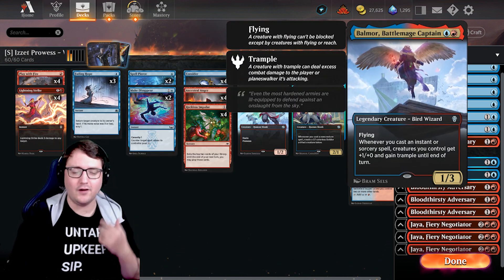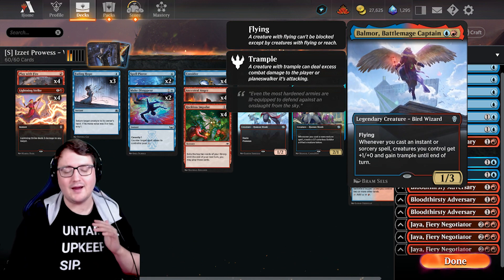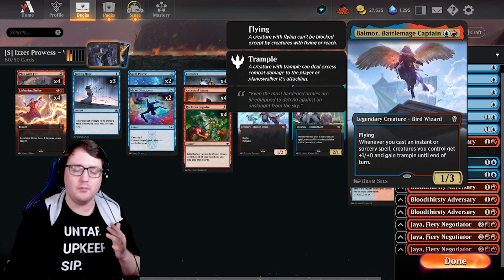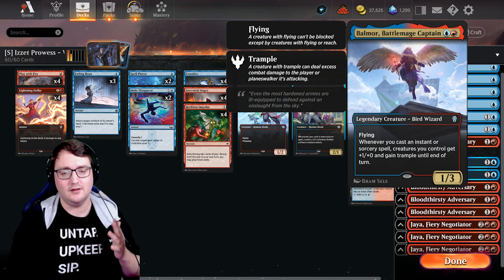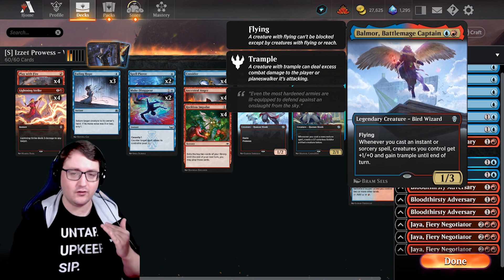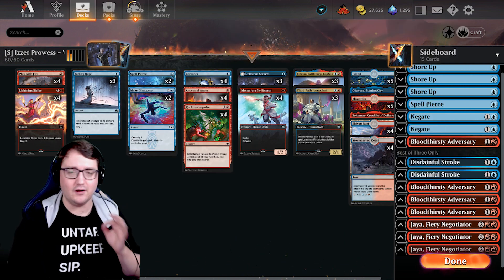When we have our good friend Balmour, the Vital Mage Captain — a two mana 1-1 with flying — when you cast an instant or sorcery spell, creatures you control get plus one plus zero and trample until end of turn. This happens for every instant and sorcery you cast. So if you cast one in a turn, your board gets plus one plus zero and trample. If you cast three in a turn, your entire board gets plus three plus zero until end of turn. Very awesome.